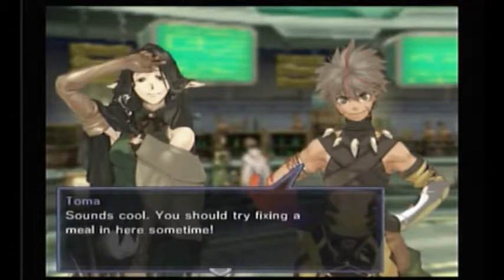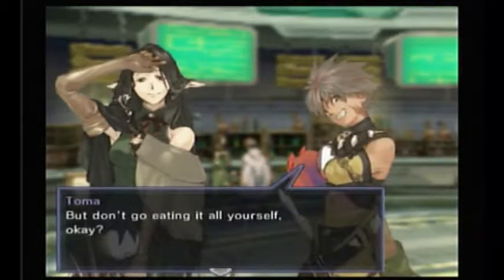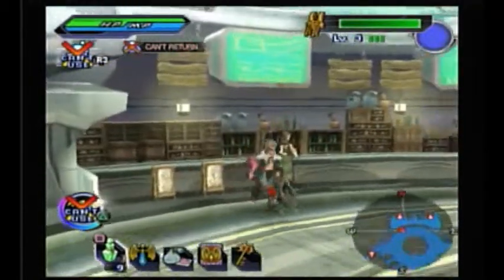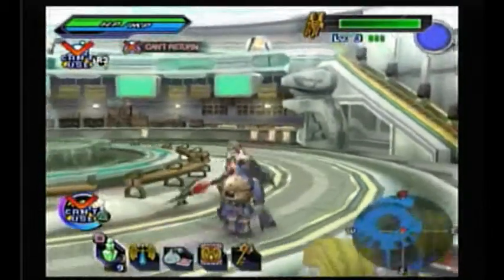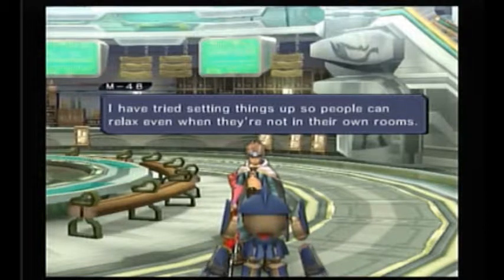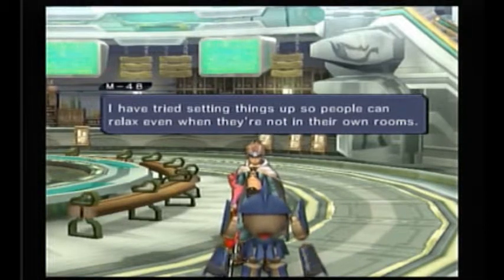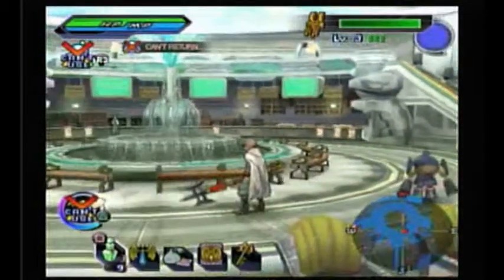An NPC suggests trying to fix a meal in here sometime, but warns not to eat it all alone. Another character says it won't be necessary, and notes they're probably using burners. The robot NPC says they tried setting things up so people can relax even when they're not in their own rooms — just benches and chairs.